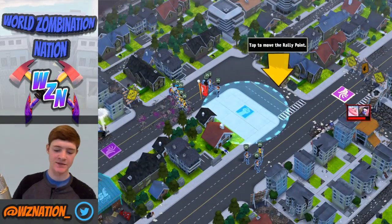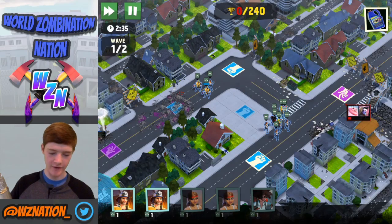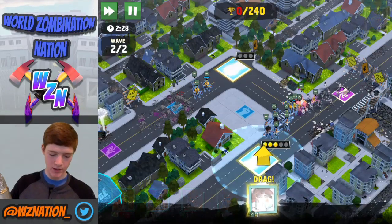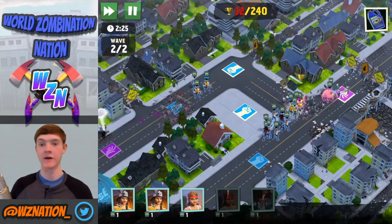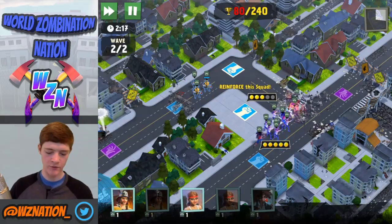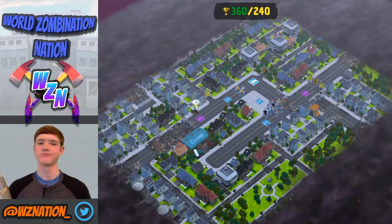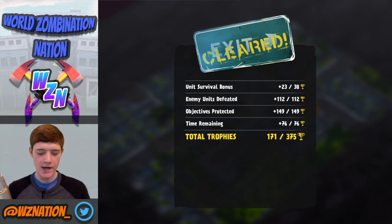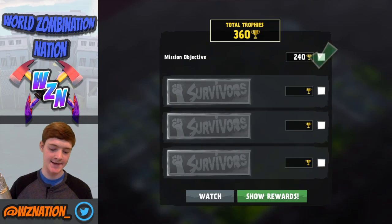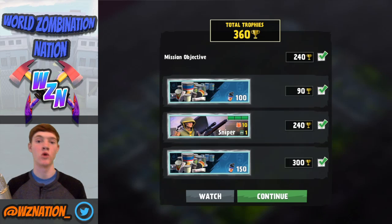Another wave is coming — let's go ahead and move that rally flag and get everybody into position. I'm going to wait until my paramedic is cooled down, then put her down. Let's actually put another paramedic down to heal up, and throw down another gunfighter as well. I'm going to go ahead and stim — looks like we lost a firefighter, that's not good. We completed it though! We cleared it and got just about all the points — 15 short, probably because I lost one firefighter, rookie mistake. Our rewards: 100 cans, a sniper, and 150 more cans.